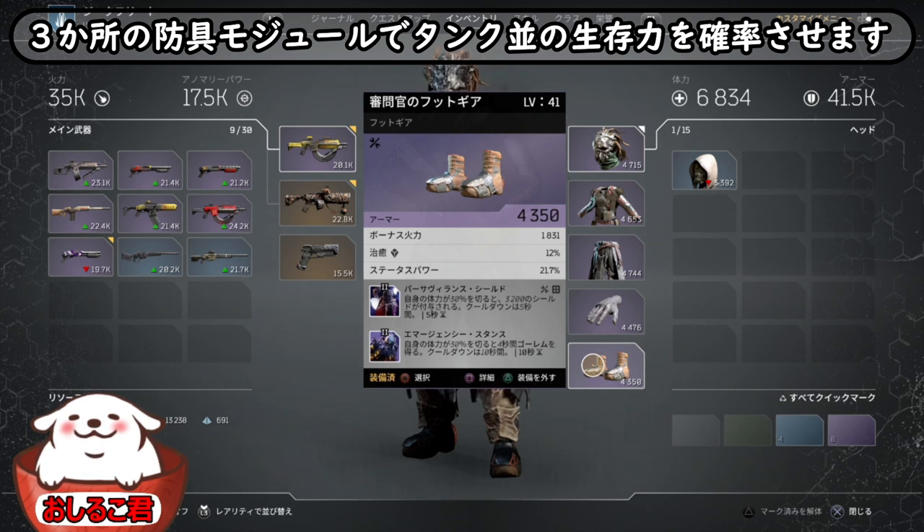それをバーサビランスシールドで回避することができます。5秒に1回発動するんで、ほぼほぼちょっと回復して、シールドが入って、敵が5秒間凍ってます。もうほぼ死にません、このビルド構成であれば。ただこれだけだと外から撃たれているケースにちょっと怖かったりするんで、エマージェンシースタンスでゴーレム。これは自分をシールドで守るプラス、自分自体を固くする。